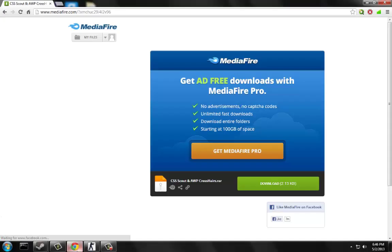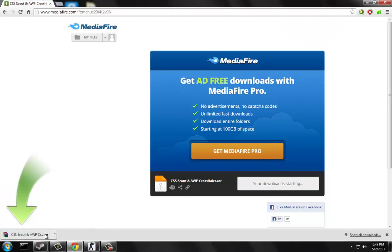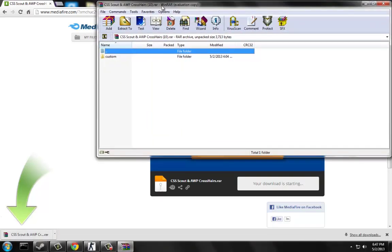First, go to the link in the description. Go to this MediaFire and click download. It'll download really fast because it's only small. Make sure you have WinRAR — I'll have a link in the description for that as well.